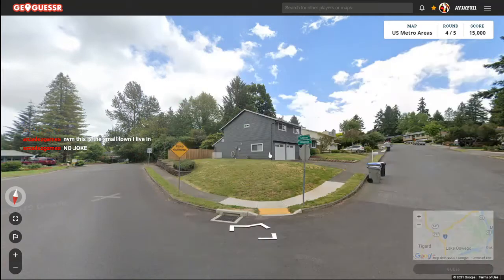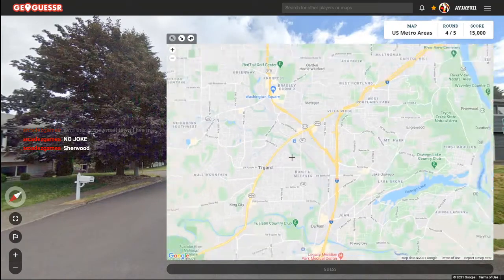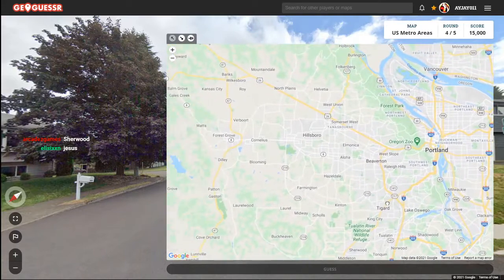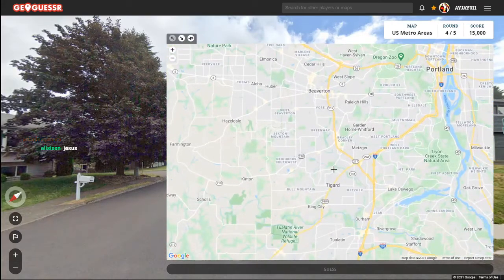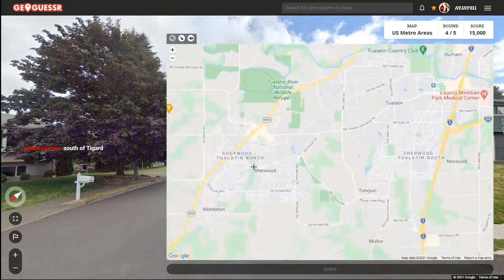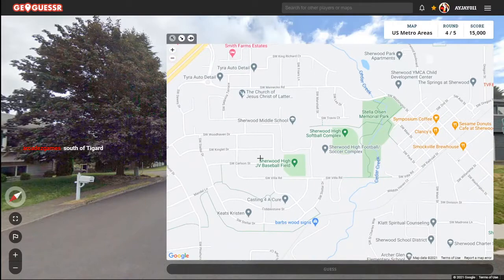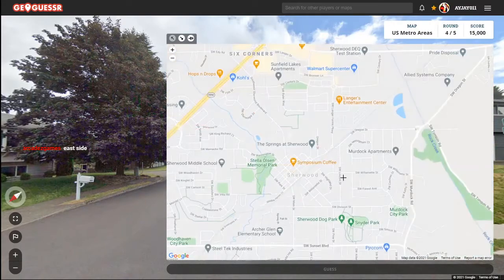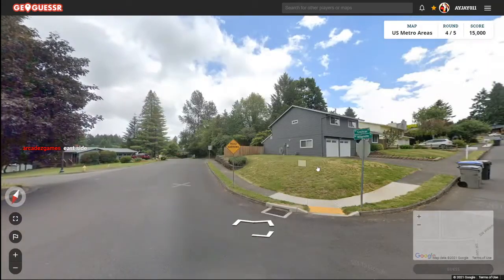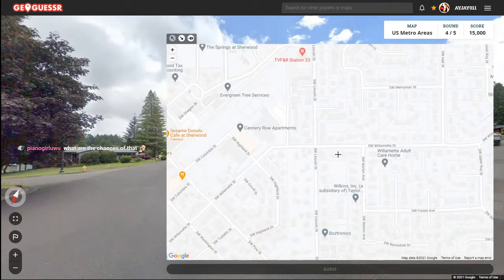Wait, this is the small town you live in? Yo, what are the odds? That is crazy. Sherwood — or Sherwood? What side is Sherwood on? South of Tigard. Here's Sherwood. Let's see, are we gonna find it? East side. Alright, thank you. Yes, Wilmette — there it is! What was the other road? Cochran, which is somewhere over here. What are the chances? That is actually insane.